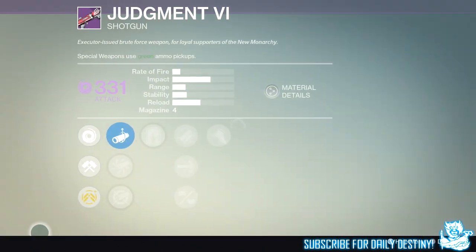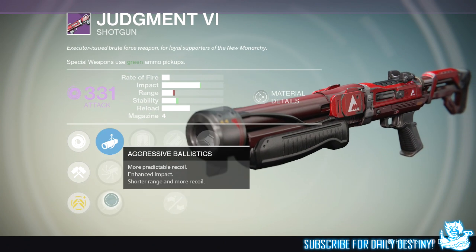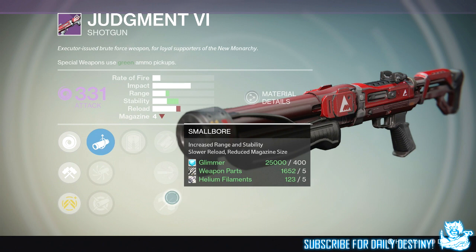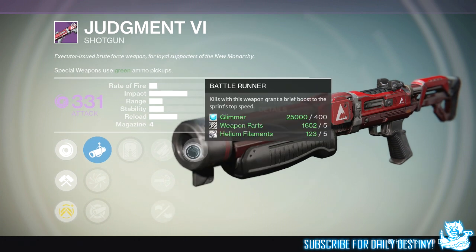The next weapon is the shotgun, the Judgment VI. This is also a weapon you could have before. We have Aggressive Ballistics, Accurate Ballistics, and Linear Compensator. We then have Grave Robber: many kills while this weapon is equipped have a chance to refill the magazine, which is a great mod for any shotgun. We then have Fitted Stock, which increases stability, and High Caliber Rounds and Small Bore — increased range and stability, slower reload, reduced magazine size. That would probably take it down to about two bullets, which I wouldn't use. We then have Battle Runner: kills grant a brief boost to sprint top speed.